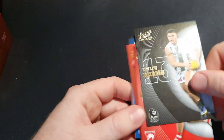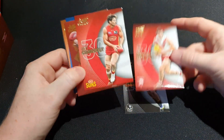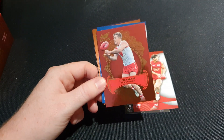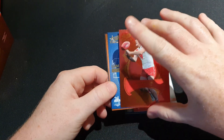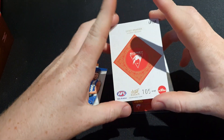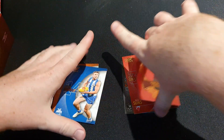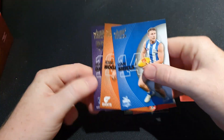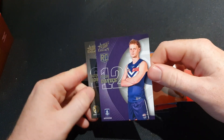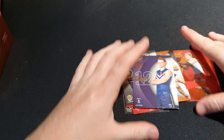There are 217 base cards. We've got Luke Parker - this is Legacy Plus, which is pretty much replacing Optimum Plus from last year, numbered 105 of 425. Then Liam Shields, Jesse Hogan, Hugh Davies rookie card, and Jacob Hopper. Moving on to the next pack.